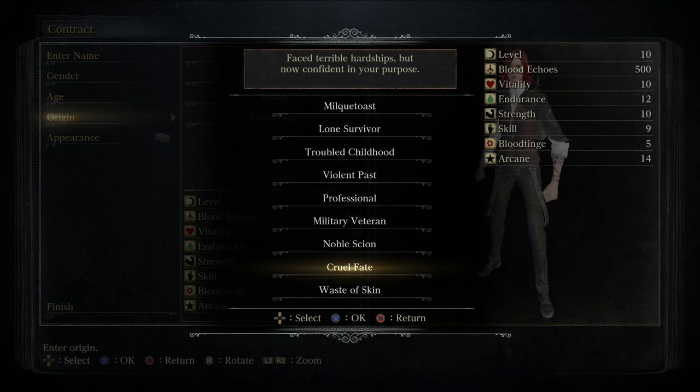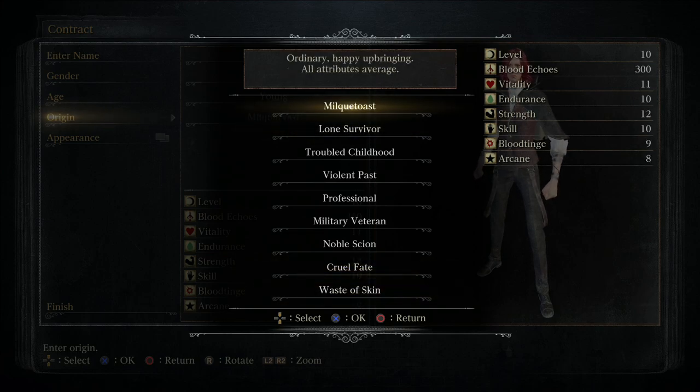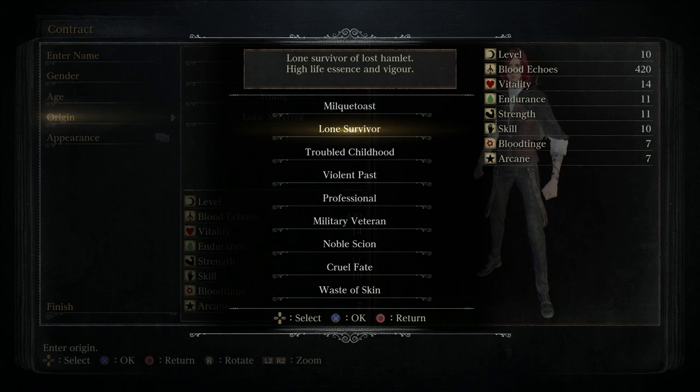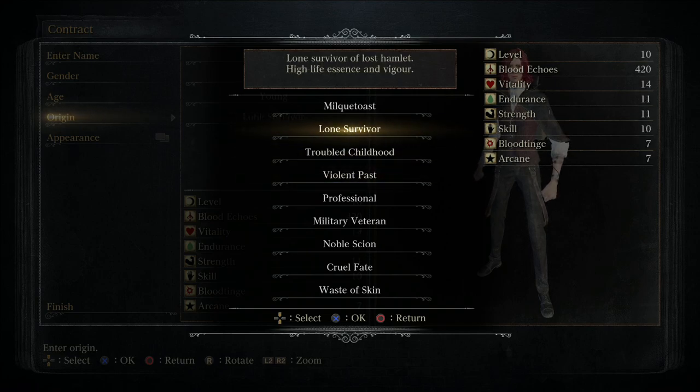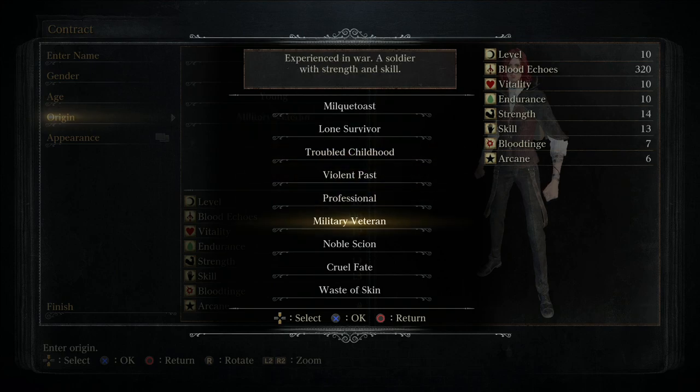As your starting character I don't necessarily recommend Cruel Fate, but I don't see a disadvantage — it just won't do as much damage early on. It will give extra flexibility later in the game. If you don't know anything about Bloodborne, the origin I recommend everybody begins with is the Lone Survivor. That's because it has the lowest combined blood tinge and arcane stats.